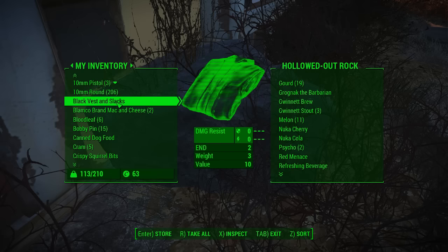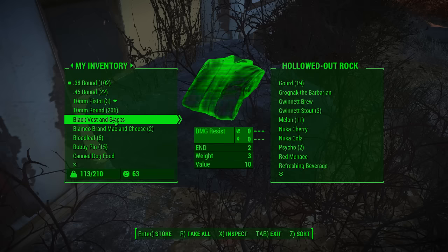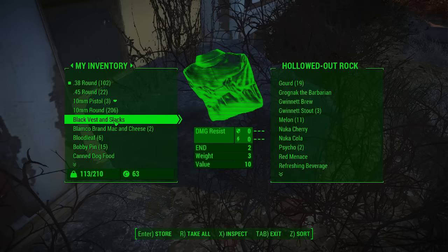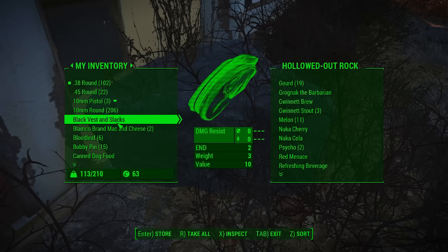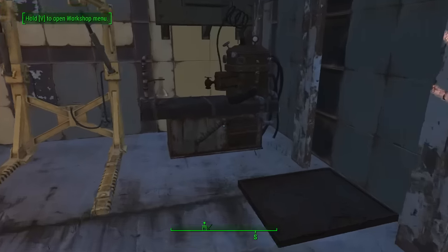It'll get heavier and heavier as we go on. We've actually got 15 bobby pins now, but we still can't open up locks, unfortunately. Mayor Dude's Secret Stash. Yeah, we did already get the chem station. However, I pretty much already used the chem station for what I could use it for, until we get some more bits.